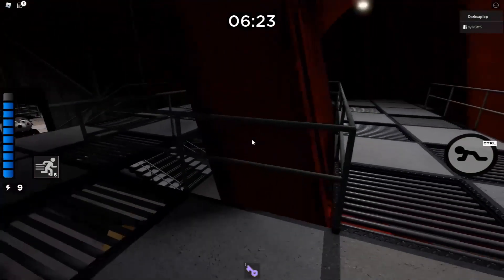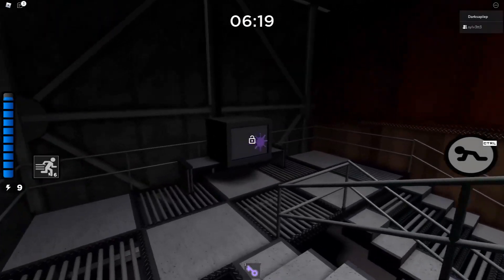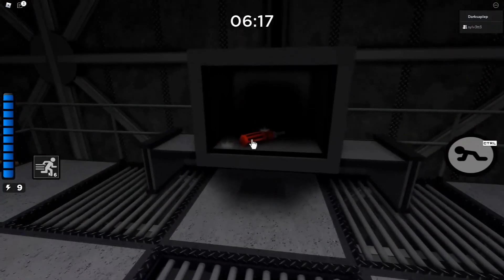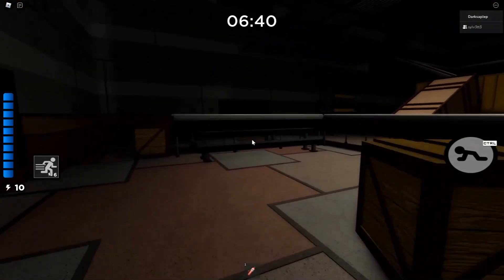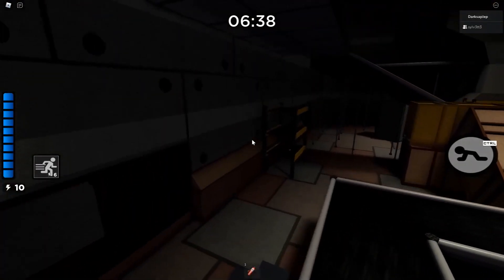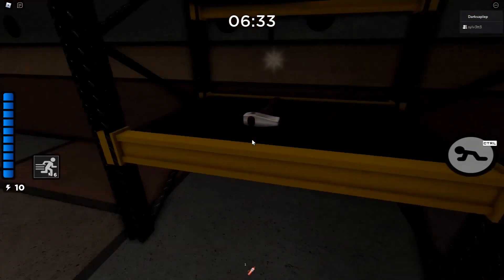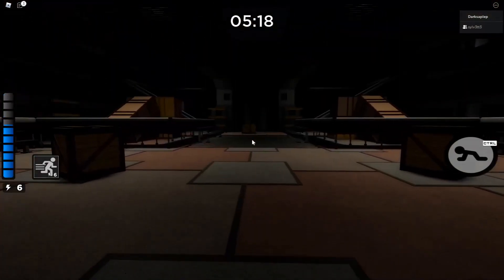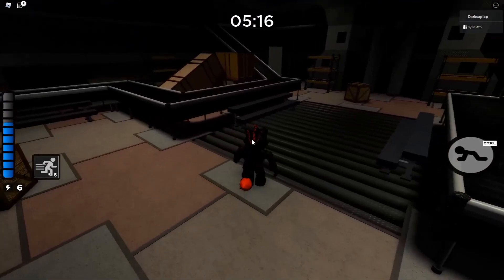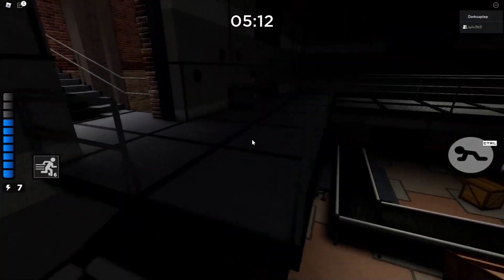Now we're heading on to the screwdriver, which is a single spawn. It is located in the purple safe in the blue room. Now we're going for the X spawns. The X has 2 spawns, both in the green room: the first one on the left side on the shelf, and the second and last spawn is upstairs on the right side on the bench where the wooden sword is also located.